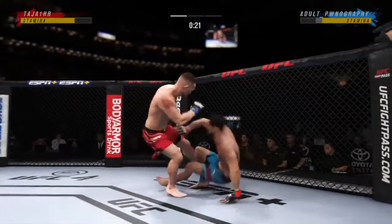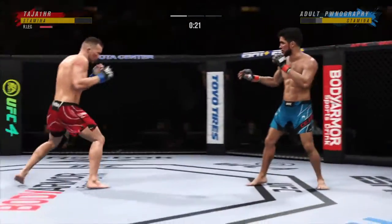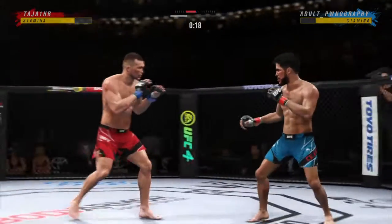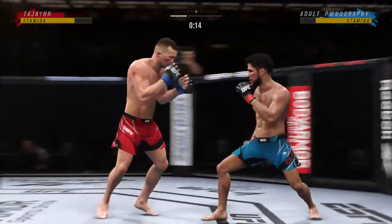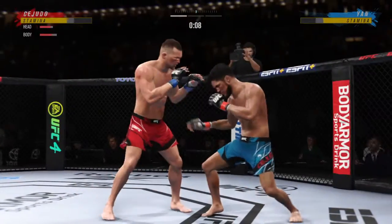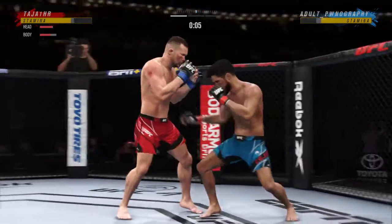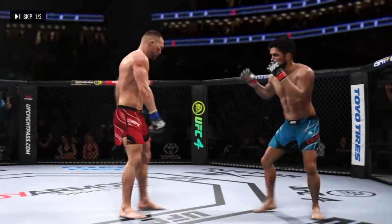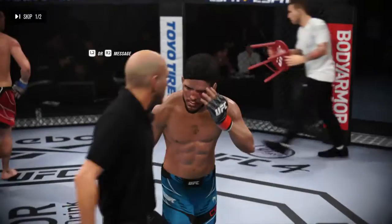The ref is going to step in here — wasn't seeing enough action. He lets him back up. Fight! 20 seconds left — you're behind, you need this takedown. Cejudo gets caught with that punch. He's just got a great feel for the striking realm early in this one. The timing is on point. He's doing a great job of mixing everything up.